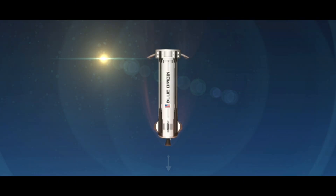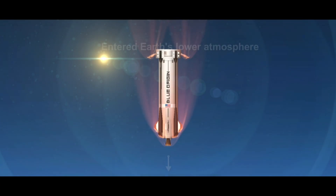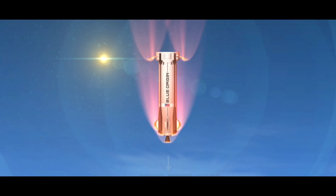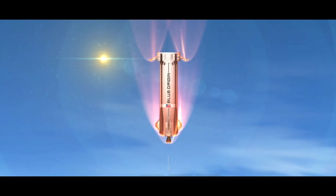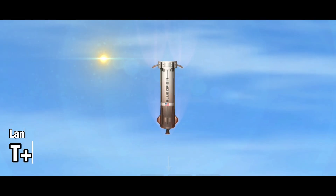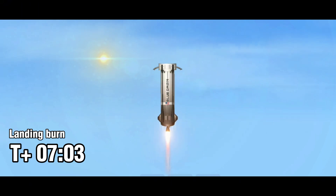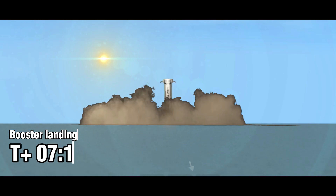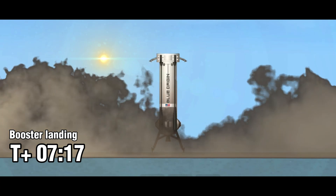We're at max reentry velocity at this point, just under Mach 4, and those wedge fins are going to start decreasing the speed of the vehicle as it encounters more and more atmosphere on its way back to West Texas. There's a sonic boom that we hear on descent. And there we have engine relay. The landing legs are deploying. That New Shepard hover — and touchdown. Welcome home, New Shepard.